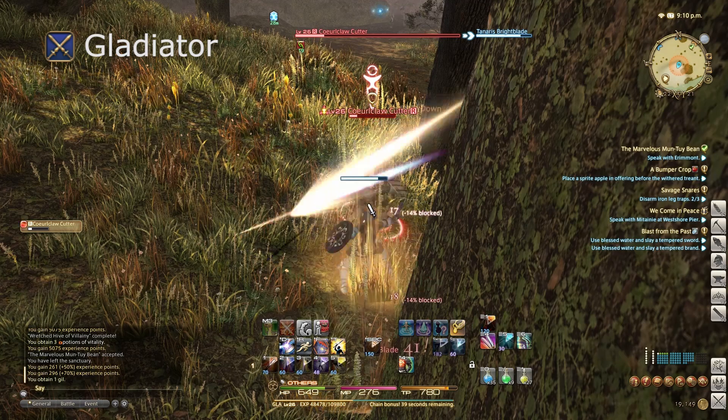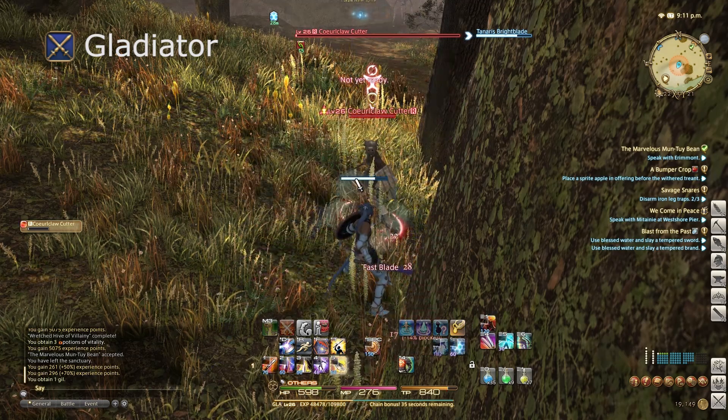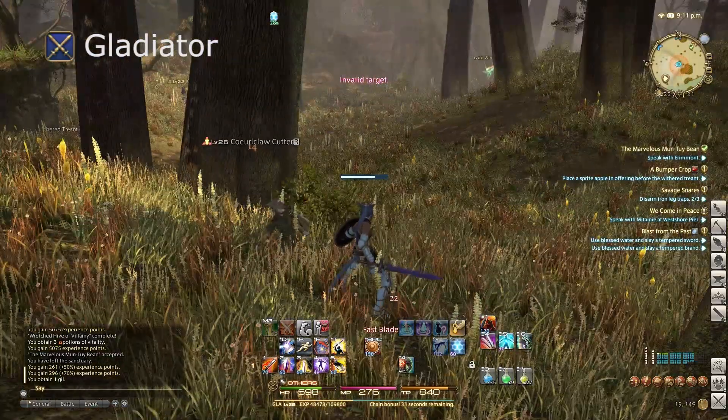The primary function of the Gladiator is to draw the aggro of the enemy and keep it away from the party, or if you're out soloing, it's just going to be to survive while you beat things in the face.